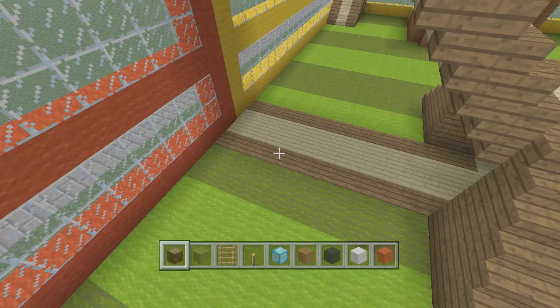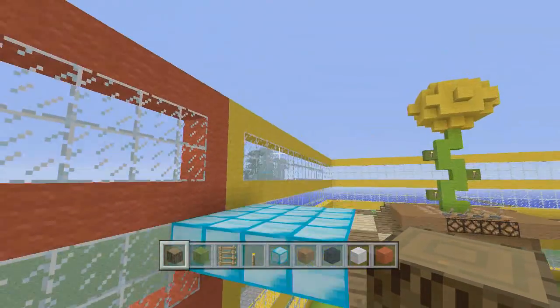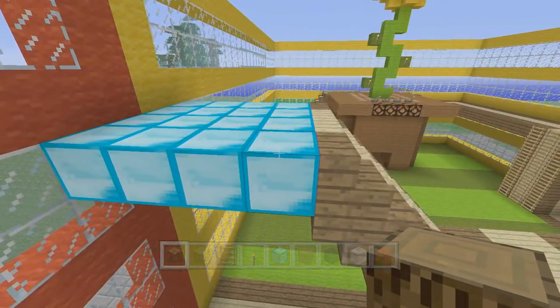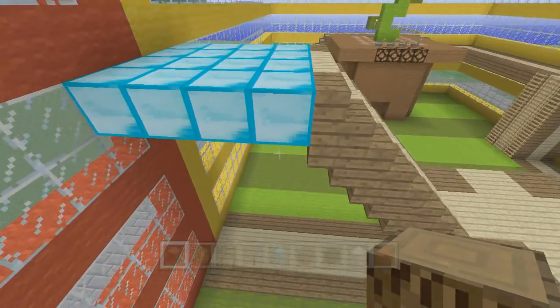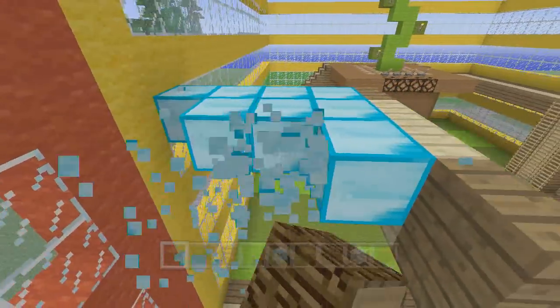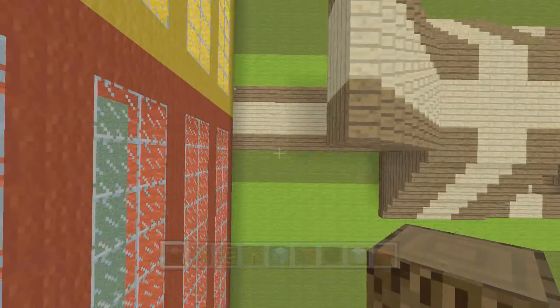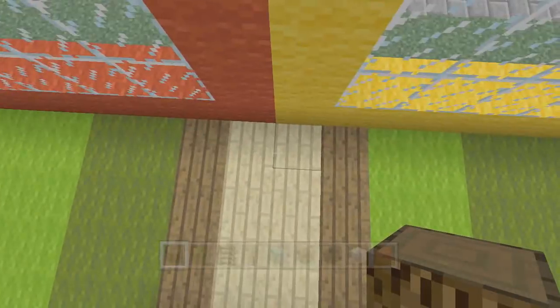We're gonna take some spruce logs here and put them right here. The tree trunk itself is six blocks wide and four blocks this way. Let me go ahead and take these out and place them correctly.